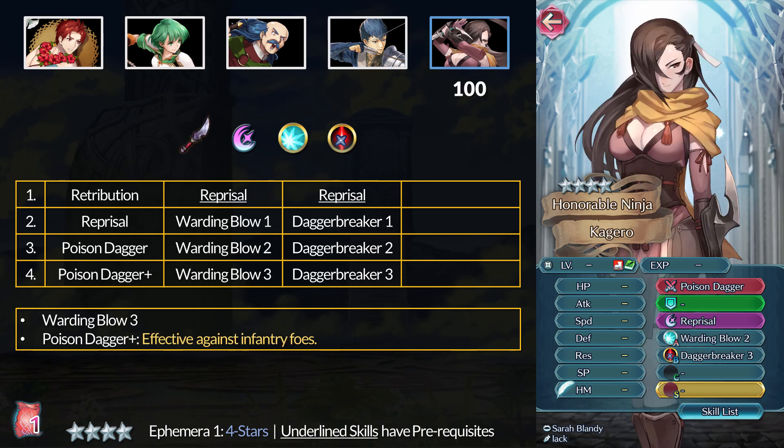Last up, Kagero: at 4 stars she has Reprisal and Dagger Breaker 3. She's the only unit with Dagger Breaker, but it doesn't even work on colored daggers since those didn't exist at the time. Honestly, if they ever update these skills, they'd have to consolidate all the colored versions or change Breakers to specifically only work on red, blue, and green colors — maybe throw in colorless too. The Feud skills kind of already do this. At 5 stars, Kagero has Warding Blow 3, not really that great. For her weapon, the OG Poison Dagger Plus is effective against infantry units with a staggering 5 might — quite outdated compared to modern weapons.